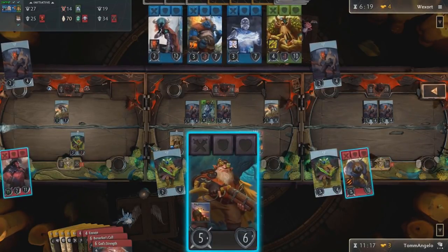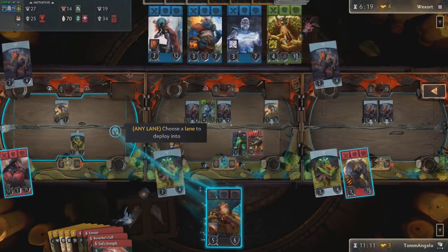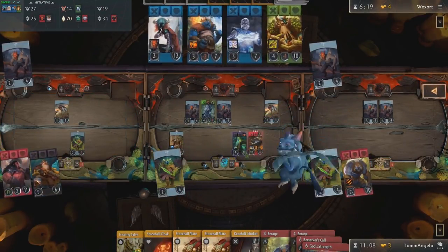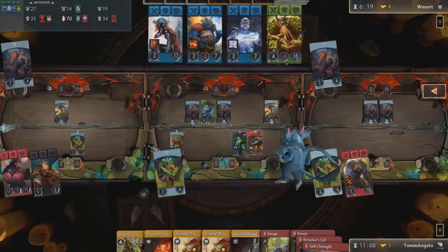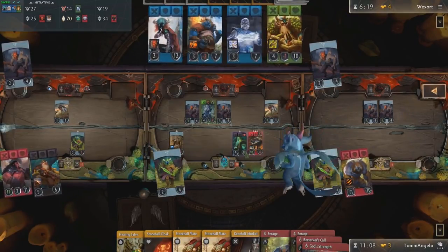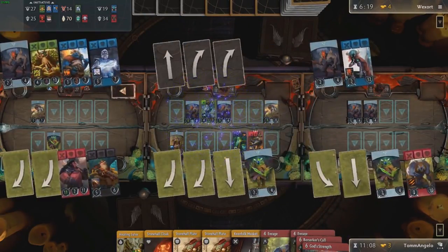Do you want Axe in that first lane? Probably, because he has a lot of mana to play with. You want Sniper here — definitely, because you have Assassinate up now. The enemy does have initiative, so maybe you shouldn't have played the Cloak on Sven. This game is difficult — Artifact is a difficult game. You save Sven by putting the Cloak on him, but then you open yourself up to Annihilate or something else huge in this first lane.